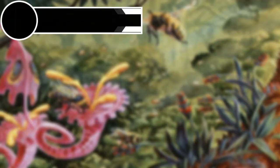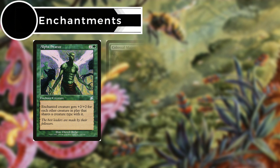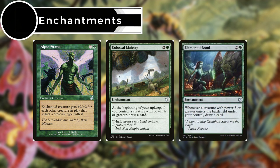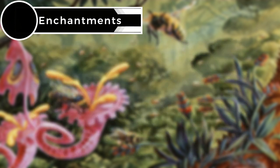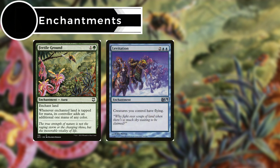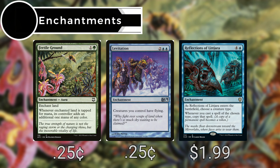Next up are our enchantments. Alpha Status gives the enchanted creature +2/+2 for each other creature on the battlefield that shares a creature type with it. Colossal Majesty lets us draw at the beginning of our upkeep if we control a creature with power four or greater. Elemental Bond lets us draw whenever a creature with power three or greater enters under our control. Fertile Ground enchants a land so that whenever it's tapped for mana its controller adds an additional one mana of any color. Levitation gives all of our creatures flying. And Reflections of Lejara lets us choose a creature type on entry, and whenever we cast a spell of that chosen type we copy that spell.